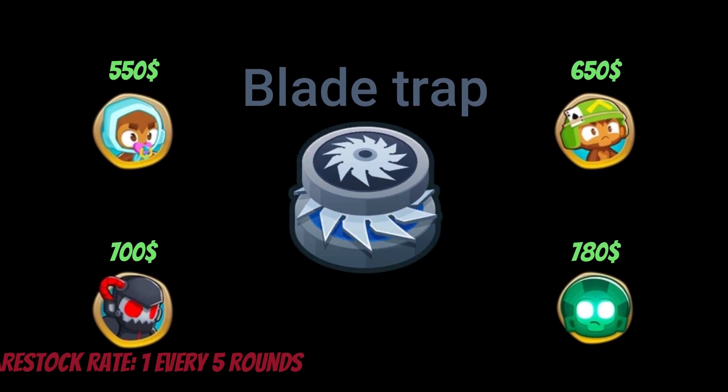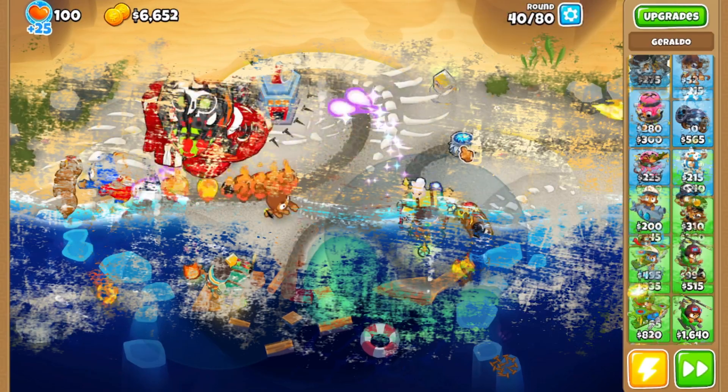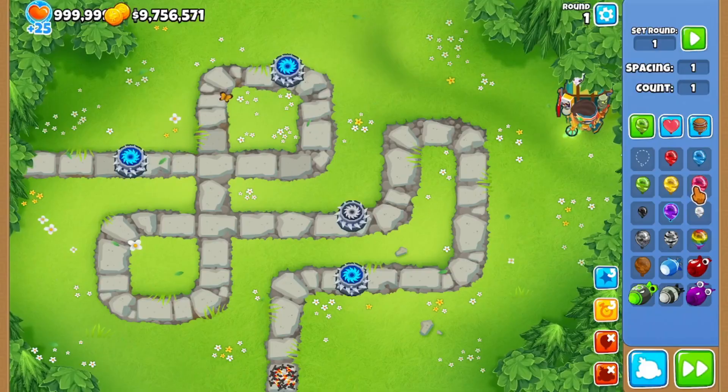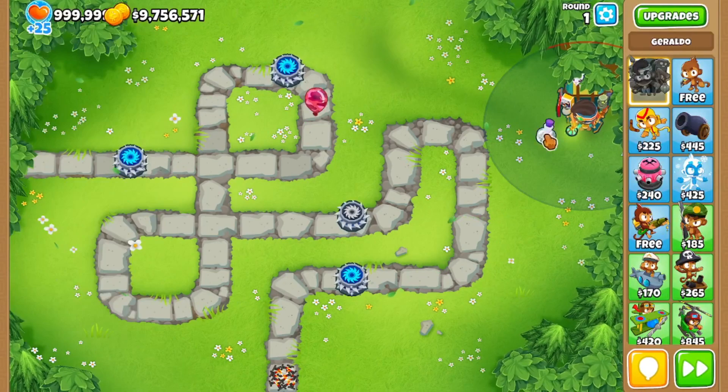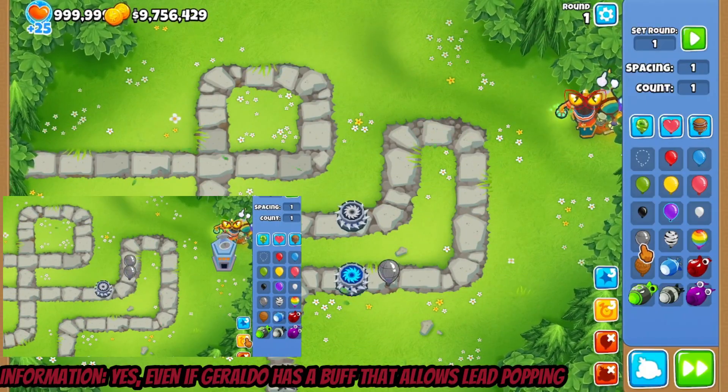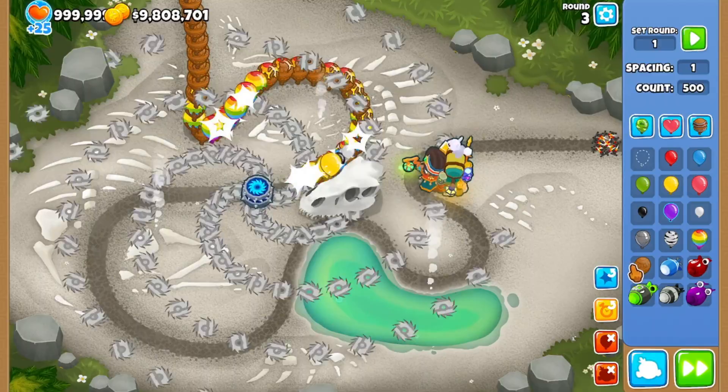Similarly, the blade trap shoots a Maelstrom whenever a balloon passes over it. It has an extra upgrade at level 15 that shoots a mini Maelstrom instead. Note that it only pops camos if Geraldo has a buff that allows him to pop camos, and it will only pop leads on level 2. This is really good for dealing with ceramics.